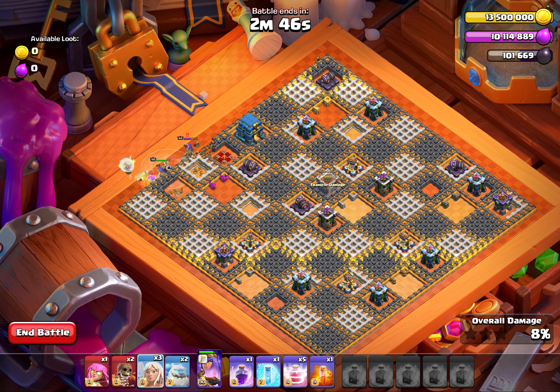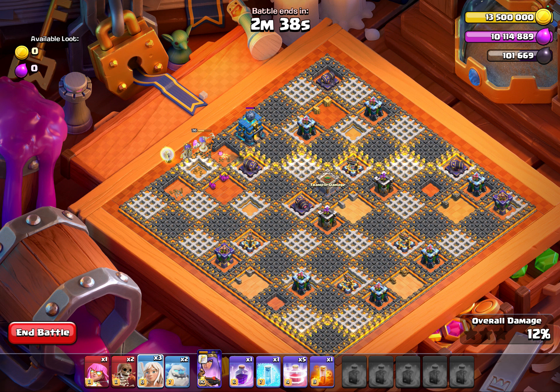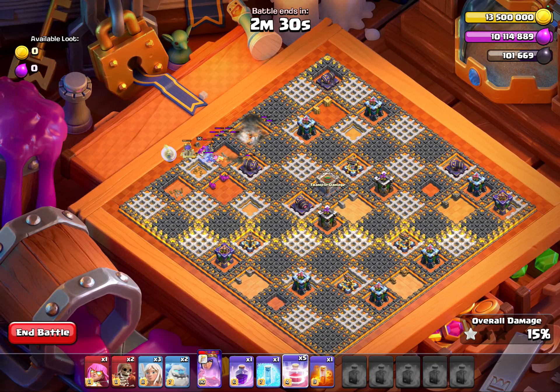This will assure you that you will be able to take down the entire side with the town hall. There you go — and you will be able to get that cannon as well. Alright, now let's wait. Once the cannon is down, you have to recall all. There you go.